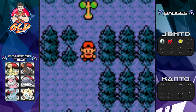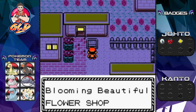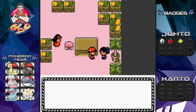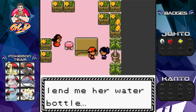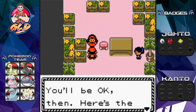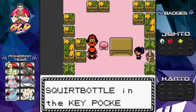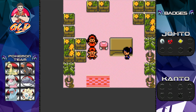Here we are in front of the flower shop in Goldenrod — the blooming beautiful flower shop. You talk to Floria's sister inside: she says if you beat Whitney you'll be okay, and hands over the Squirt Bottle! We got ourselves a Squirt Bottle. She says don't do anything too dangerous. Now we're going all the way back to wake up this Pokemon blocking the route.